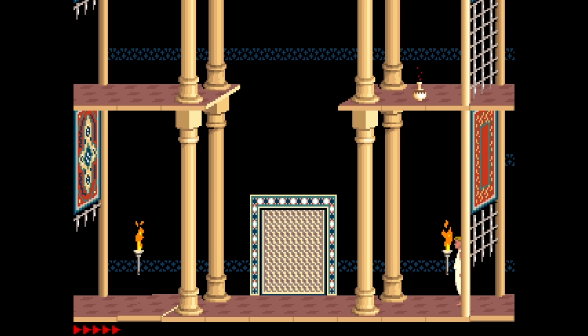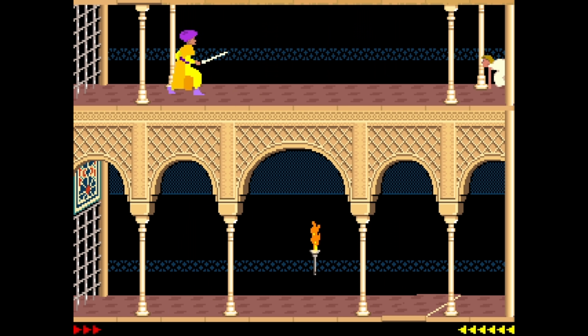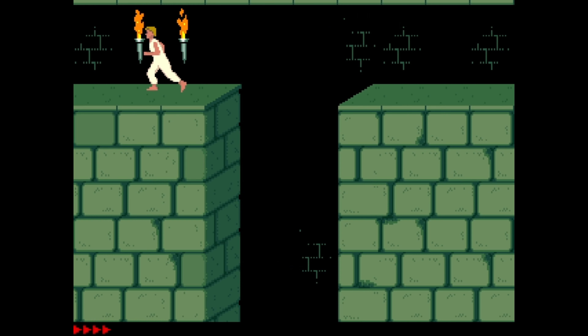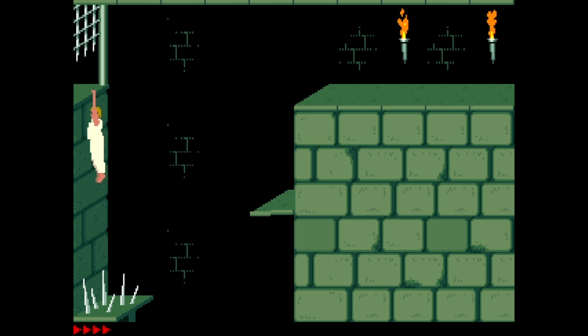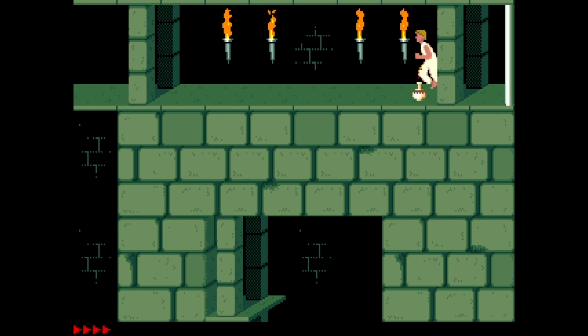Quickly switching direction is also useful when you are about to fall off a platform — you can turn around in mid-air and grab onto the ledge by holding shift, then pull yourself up. Regarding the gates, you can crouch under a closing gate, or if there is a drop in front of it, you can hang from the edge by your hands and pull yourself up and under it right before it closes completely.